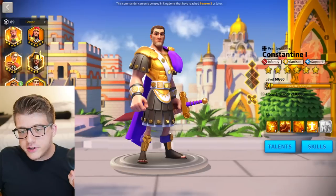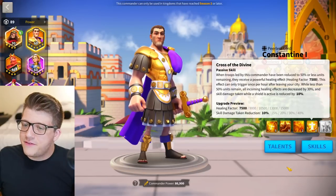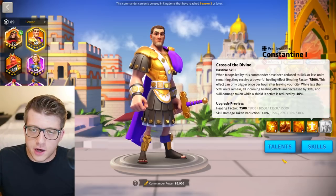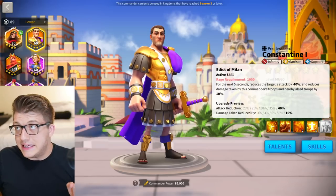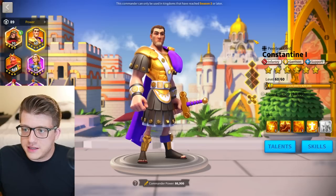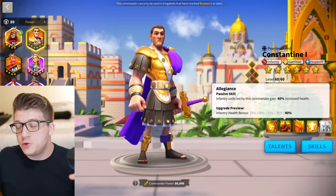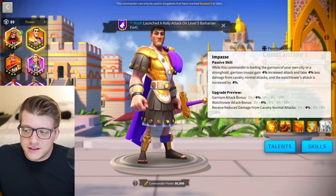You also reduce damage taken by 5%, gain 4% counterattack damage, 10% infantry stats, and a little bonus healing — that's pretty much it. Another honorable mention is Constantine. A 5511 Constantine is a very good budget build, not something I'd actually recommend people invest in heavily, but worth noting because you'll see a lot of Constantine in Sunset Canyon and Lost Canyon.